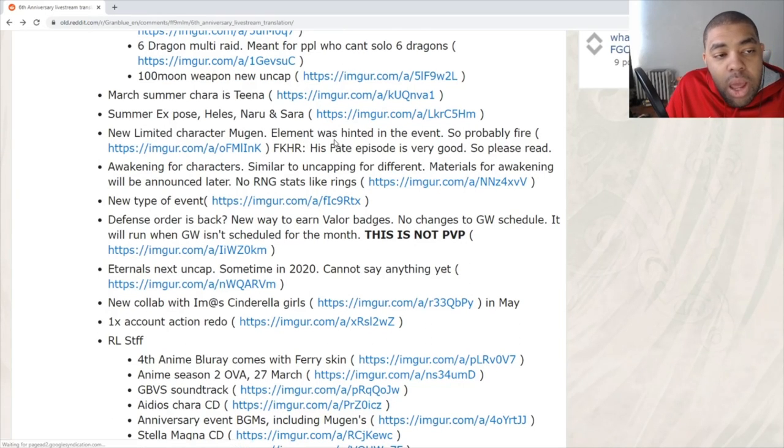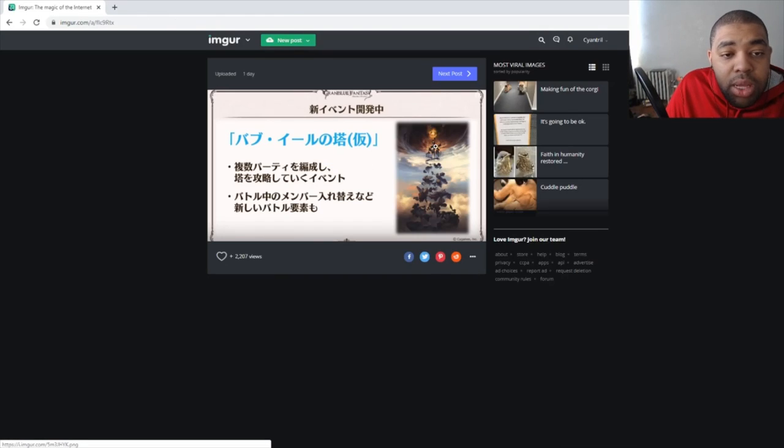There's a new limited character named Mugen — element hinted in the event, probably Fire. My thinking is that similar to how Rei fills in as a second Dark Eternal, Mugen is going to fill in as a second Fire Eternal, so each element would have two Eternals. We're also getting a character Awakening system. The material for awakening will be announced later, but hoarders should start hoarding now. It won't be RNG stats — it's going to be flat stat boosts.